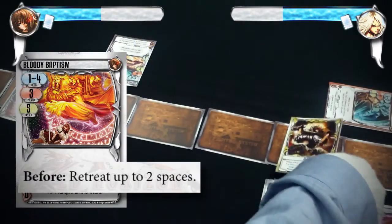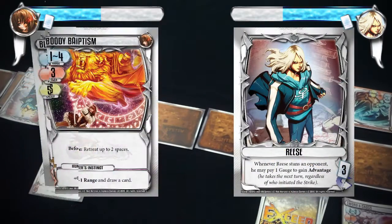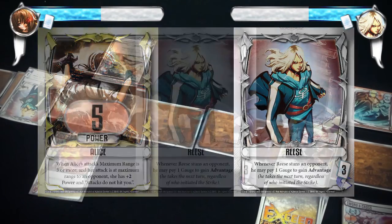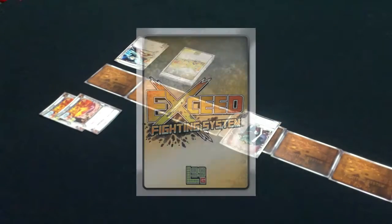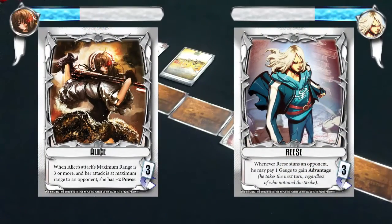Alice goes first and she retreats 2 spaces from Bloody Baptism's before effect. At range 4, she makes a hit at her maximum range, dealing Rhys a total of 5 damage, which reduces his life points to 14. Rhys doesn't have guard, so he is stunned. During cleanup, Alice gains a gauge. The game will end when either fighter runs out of cards to draw, or when a fighter's life points reach 0.